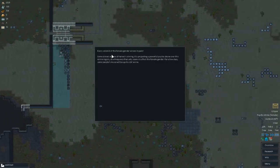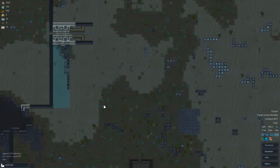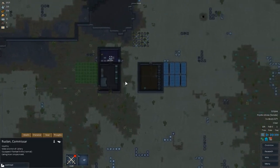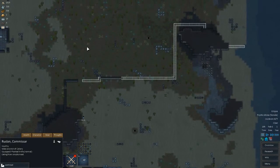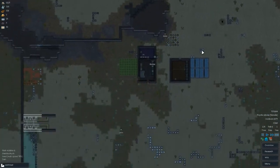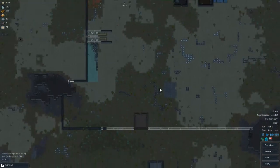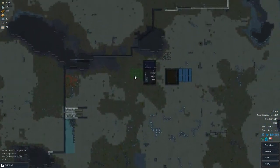Every female colonist winces in pain — some distant engine of hatred is stirring. It's projecting a powerful psychic drone over the region on a frequency that only affects the female gender. Do we even have any females? Wait — you're a male, and you're a male. We have beaten it — we don't have any women. We're all men. It's a very manly colony.